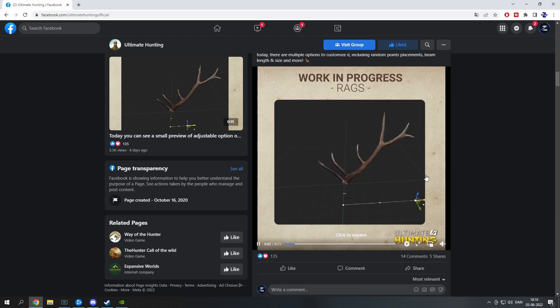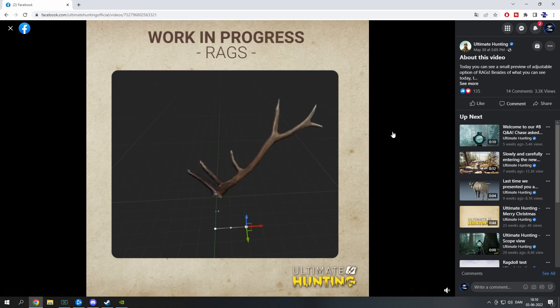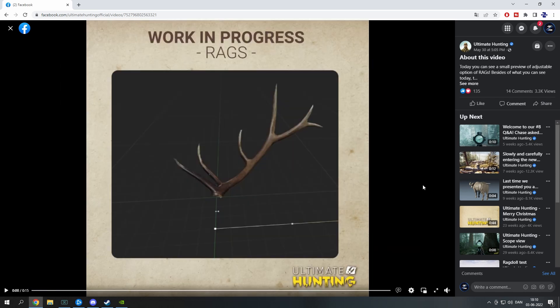Just some of the things they have put up there — there is a lot of really good stuff. This is their version of the true rack, basically what they call the rags, and you can see how tiny little adjustments make a big difference on the antler itself. I can only imagine this is something we're going to see used to its fullest potential.